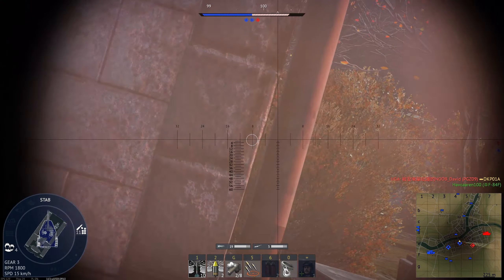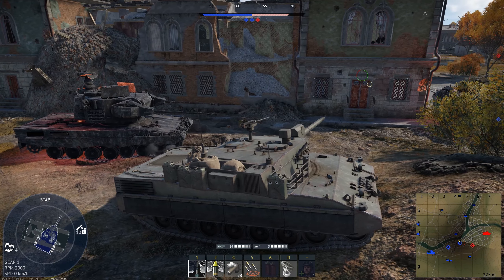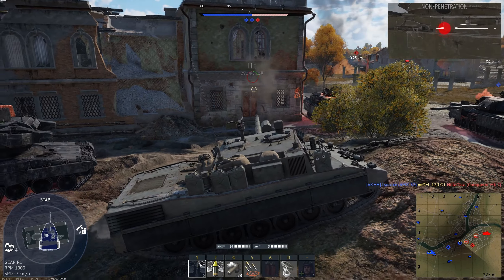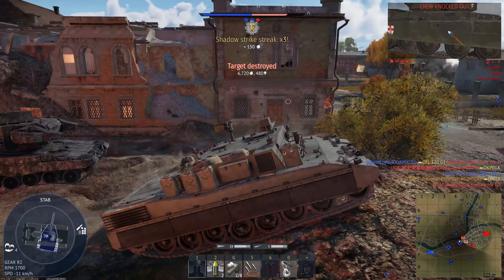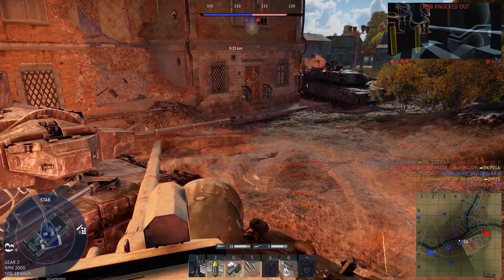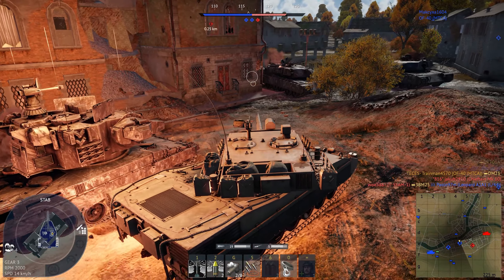There we go — looks like someone else actually shot him. Maybe if we're lucky we'll be able to shoot him. I didn't quite trust myself there, so that's why I took a bit of time. Okay, yeah — it looks like we do finally get the kill on him. That was admittedly a bit weird to non-pen on his side, but that's just the War Thunder damage models for you, I guess.